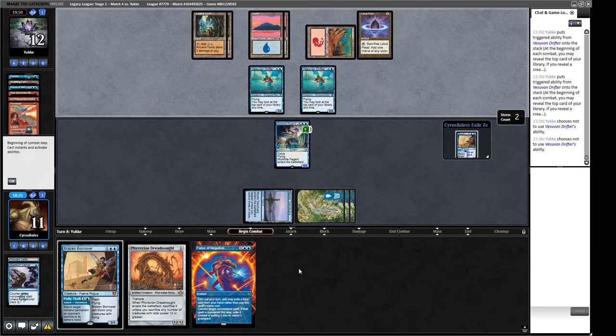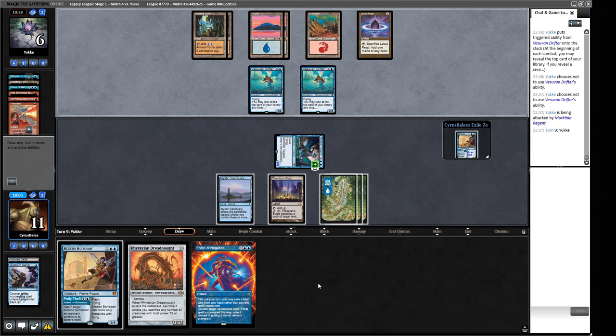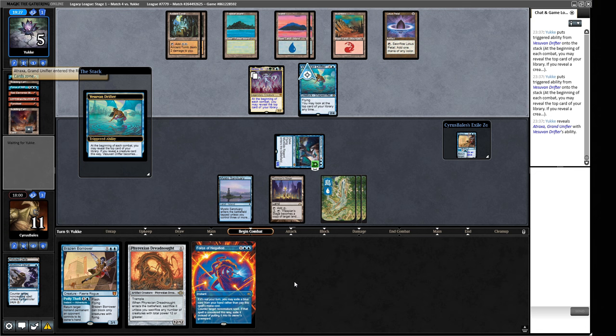We have lived to fight another day. I do not think Vesuvan Drifter is very good, and you can kind of see why. This is the card we knew was about to happen. Let's go to attacks — the plan here is to bounce a guy, play a guy, and maybe get there. So they're thinning their decks, so there's more chance of these hitting. Have we managed to blag our way through it one more time?